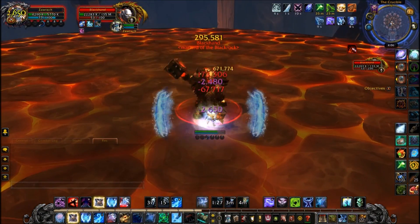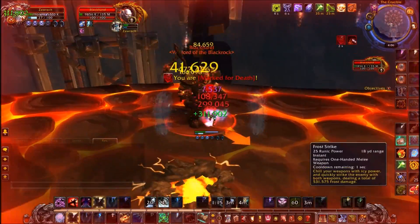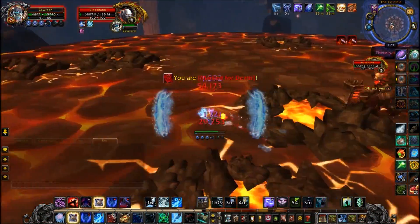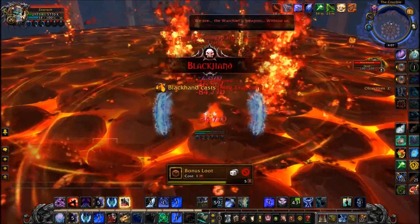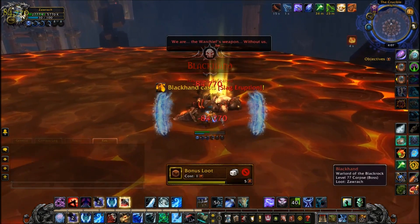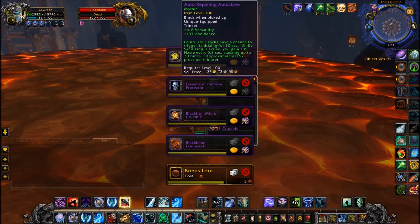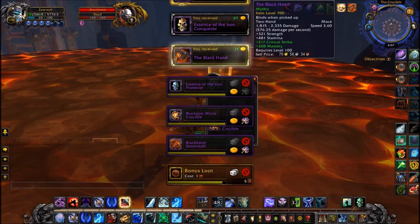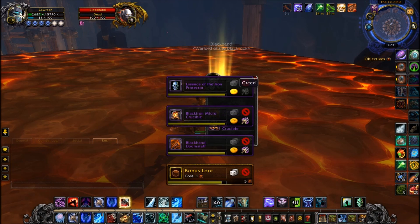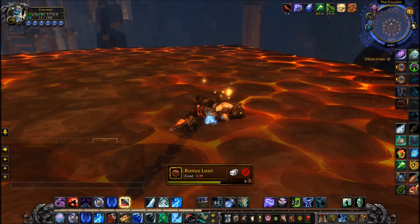Currently it's patch 7.3.5 and my item level is about 953. This fight is pretty easy — all you've got to do is avoid the knockbacks. In Phase 2 he does a nasty knockback, so you want to fight him near the wall so that if he knocks you back, you don't land on a ledge and reset the fight. In Phase 3, avoid getting knocked off by tanking him near the edge facing inwards, which gives you more distance to get flung across the room.